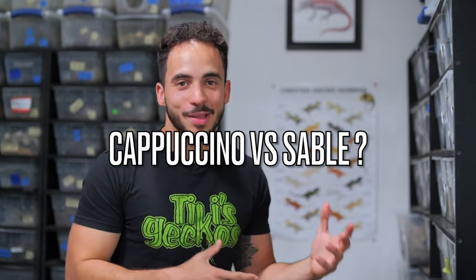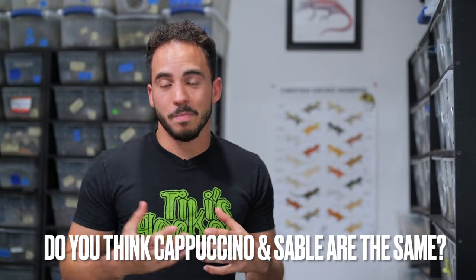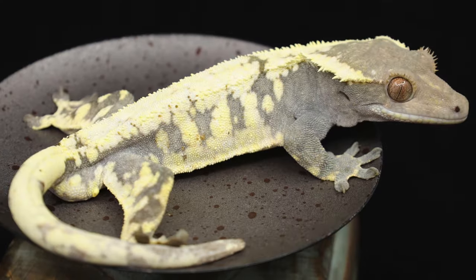For whatever reason, cappuccino people and sable people do not like each other. Personally I can't wait to work with both genes. The thing that sticks out when looking at sables versus caps is that exaggeration of white and cream pattern with sables — sables seem to exaggerate that more than cappuccinos. Cappuccinos and sables do the same thing to the orange and yellow pattern where it mutes it down a bit, which accentuates the white naturally. But the sable seems to make it spread more.